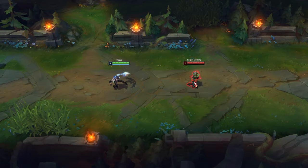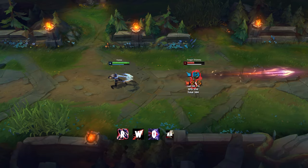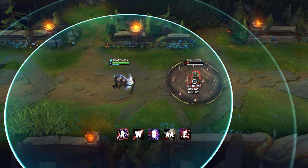Once you reach level 6, the all-in combo is R, W, Q, auto attack, E, auto attack, Q.